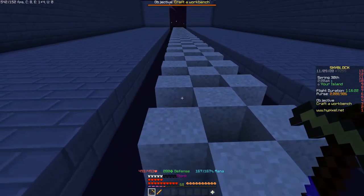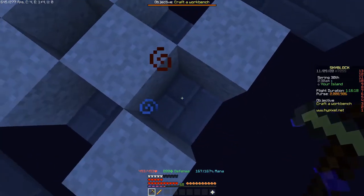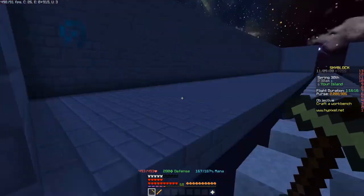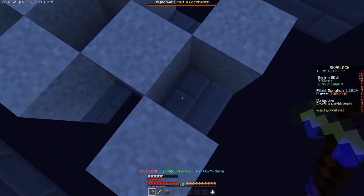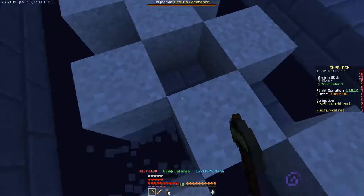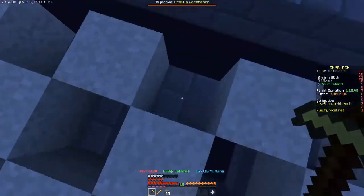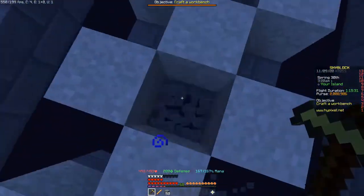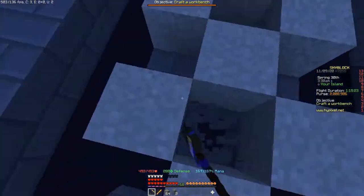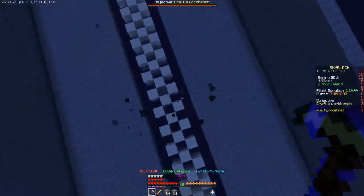Now backtrack and break every stone brick or building block that does not have a sand block on top of it. Do this all the way through. Make sure you get every block — whoops, one block was missed down here. This is what it should look like: a bit of a weird pattern in the middle with the two platforms on the outside.